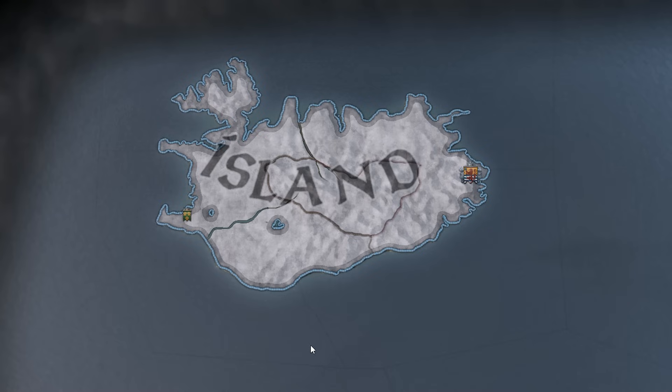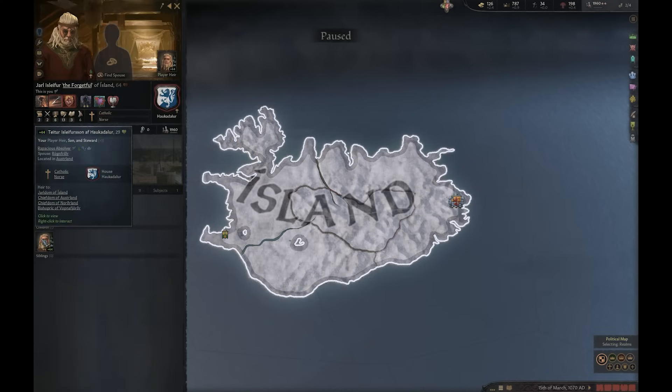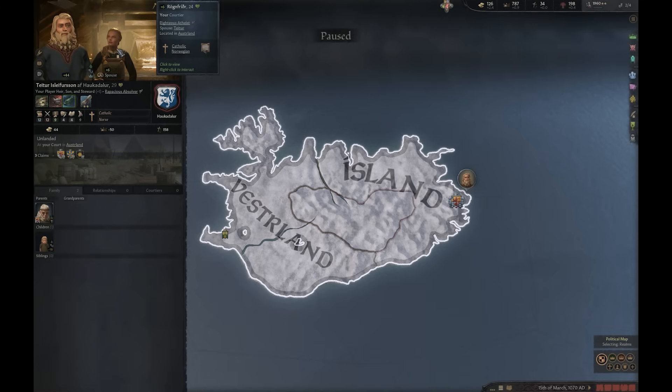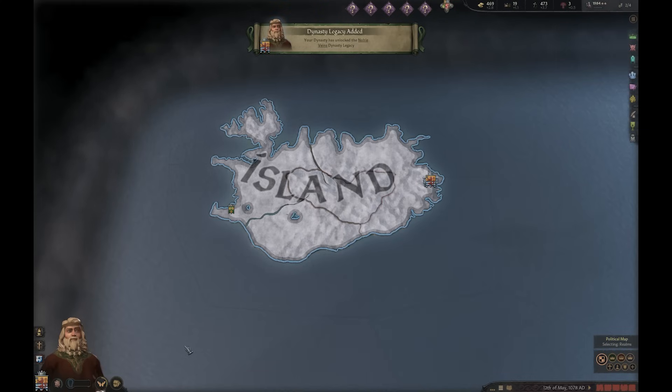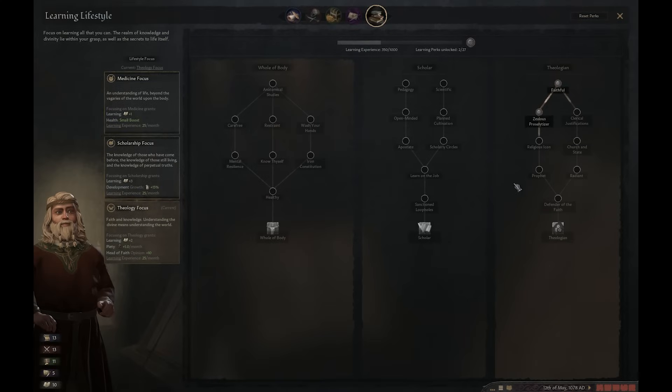He actually had three sons — Thorvalder, Tater, and Gisur — and a wife named Daler. We know that Tater, the youngest, later became a chieftain and priest and is considered the ancestor of the Haukdaler family. Still, in the game he only had this one son, Tater, and so I figured this would be the character that would one day become the single great-great-grandfather of the character I wanted to breed. So I married him off to a Norwegian woman called Rögenfrieder. Soon Islafer died, and I continued to play as Tater, and now I would have to make sure the church could not stand in the way of my children's future love.